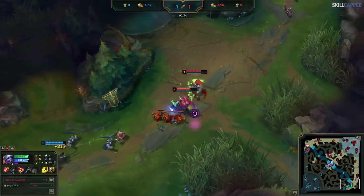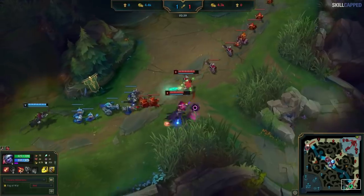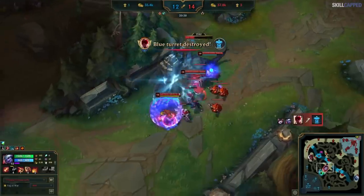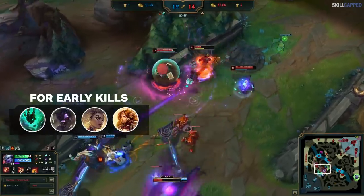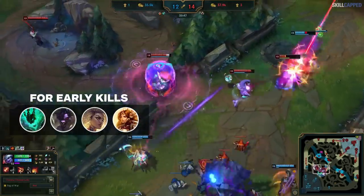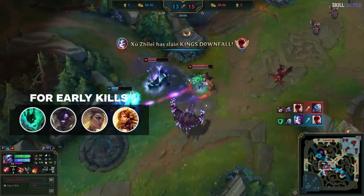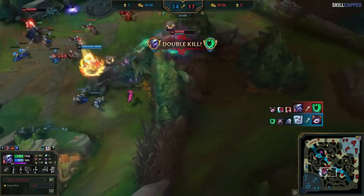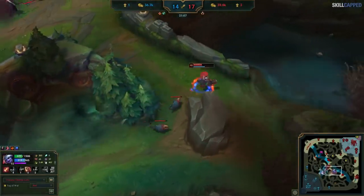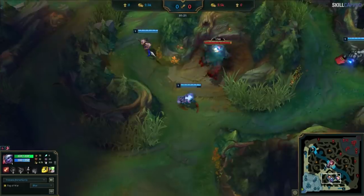We'll also be covering some overly common problems that we see players face on her, which prevent them from popping off with early kills. What should you play Tristana with? If you're looking to score early kills, she is by far best paired with an engage support. That being said, the reason Tristana is a powerhouse pick right now is her versatility — not only is she able to play super aggressively with engage supports, but she can scale and play safely too with typical ranged champions.